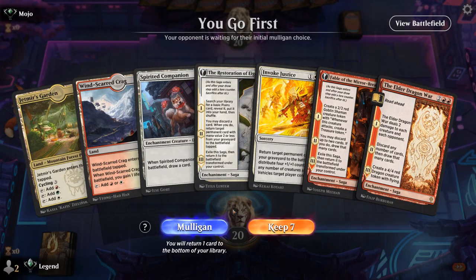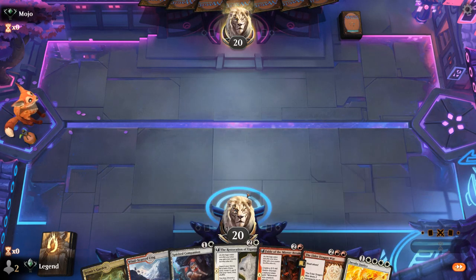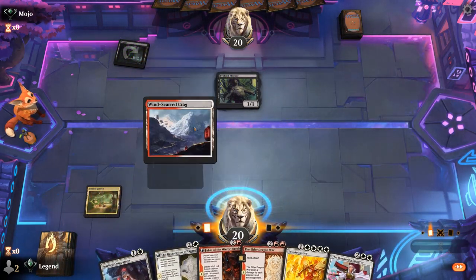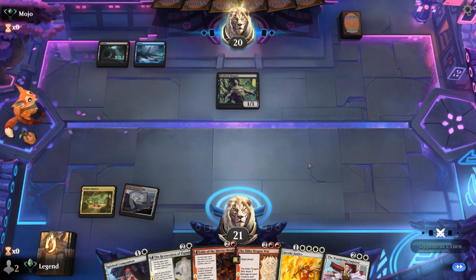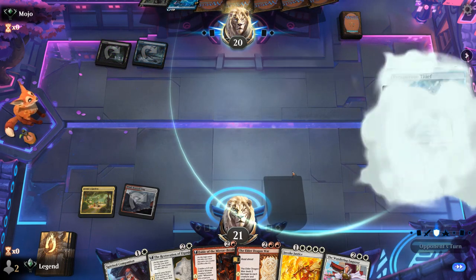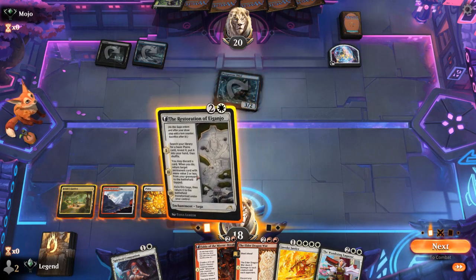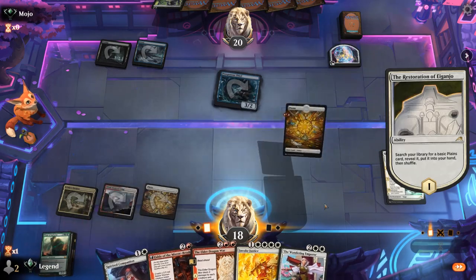We're on the play and the hand is a little slow with two tap lands, but it has a ton of potential with Fable and Elder Dragon War to discard, Restoration to make sure we hit our land drops, and Invoke Justice to hopefully get something powerful back. Being on the play makes these tap lands less painful. Opponent is on black aggro — an early Evolved Sleeper can be quite scary. Turns out they're actually Ninja deck — an unexpected twist. Prosperous Thief makes a Treasure. This Elder Dragon War could be quite effective here. Restoration makes more sense over Fable so that if we deal 2 damage we don't kill our own Shaman token, and we're more likely to curve out.